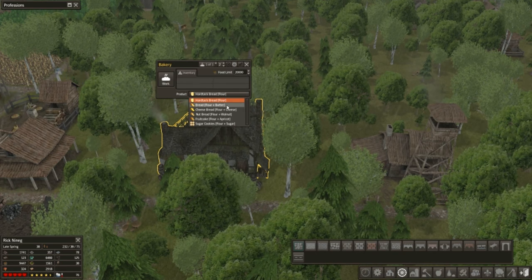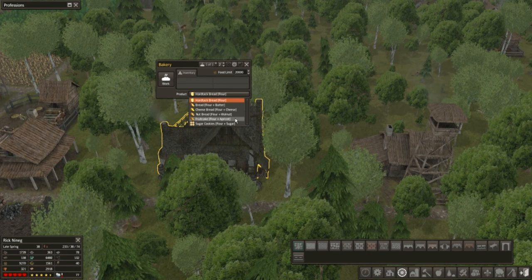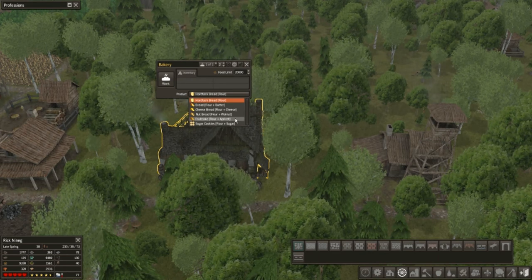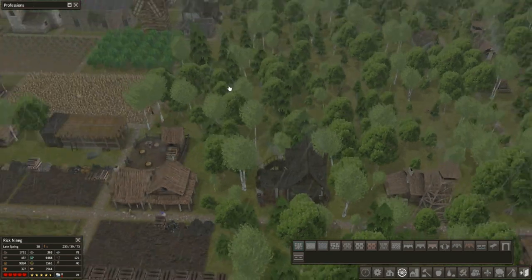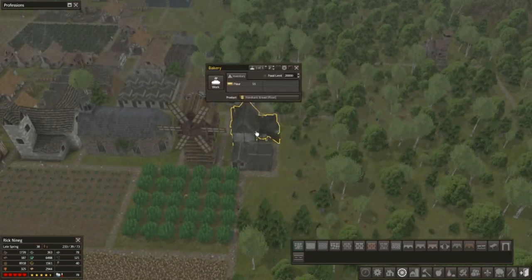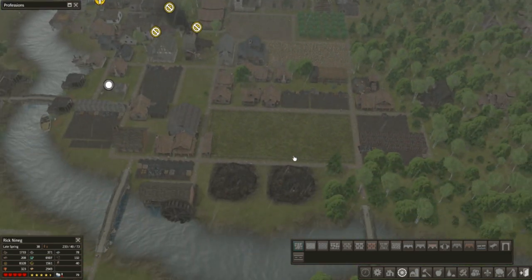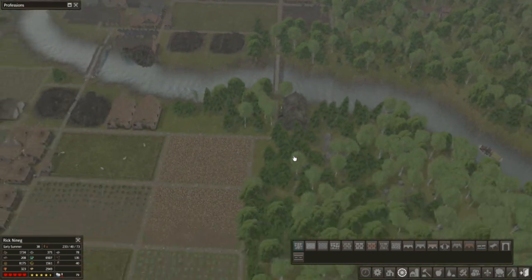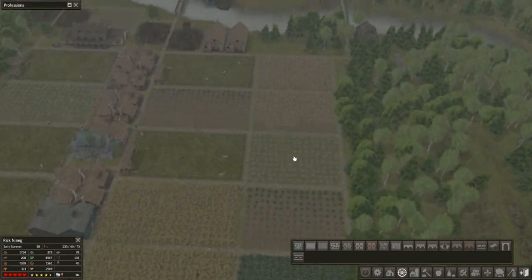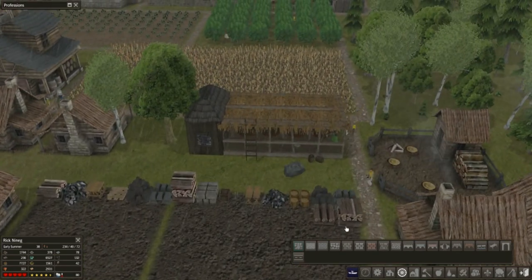There's my timer, guys and gals. I can't make any of this stuff, except for fruitcake. I could do sugar too — sugar cookies would be awesome. Let's do fruitcake for now, because we have hardtack being made over here, which seems like just regular non-flavored bread. Well, thank you so much, guys and gals. You are awesome. Let's take a look at the silkworm hut — where is that beautiful thing? It's over here somewhere. There it is, look at that. The silkworm hut.